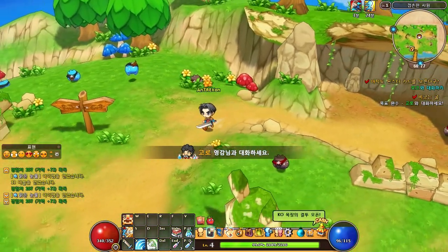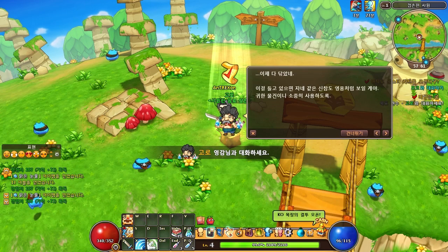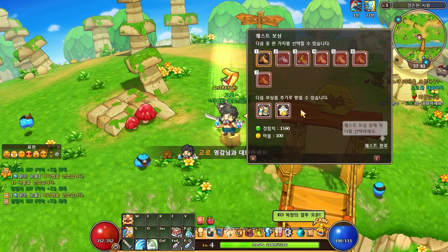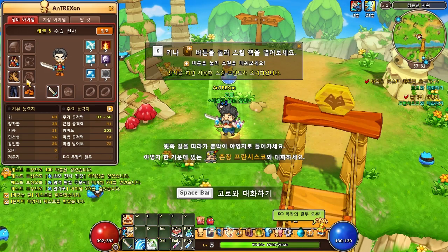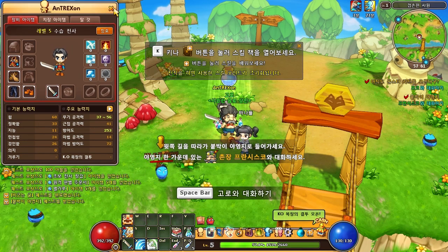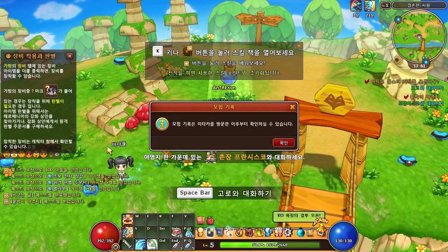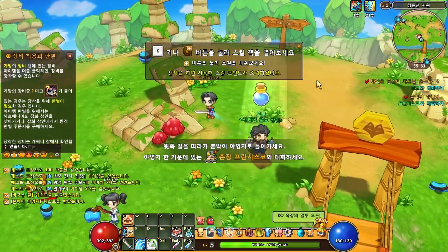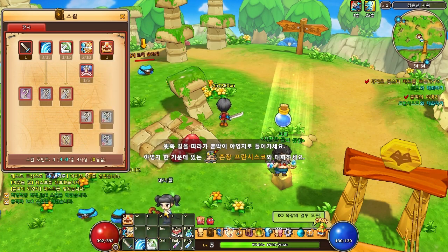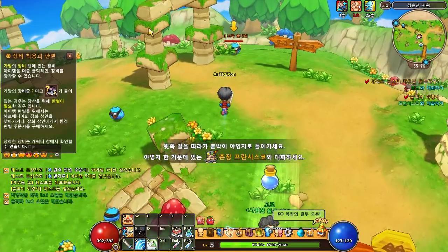I finished that quest and I can return to the NPC. He gives me a choice of reward — I'll take the glove. That's my first earned item. This is the character screen — it's very typical of other Korean MMORPGs. This game is quite unique though, and as you can see there are other players here too, so you won't be alone. I got another new skill — some sort of AOE attack. Let me bind it to S.